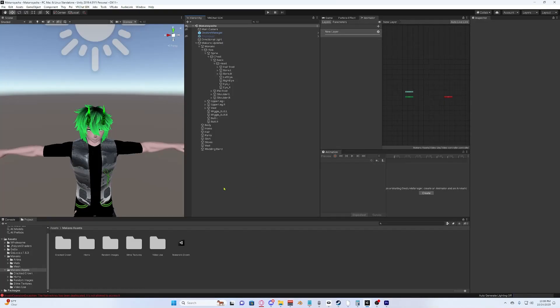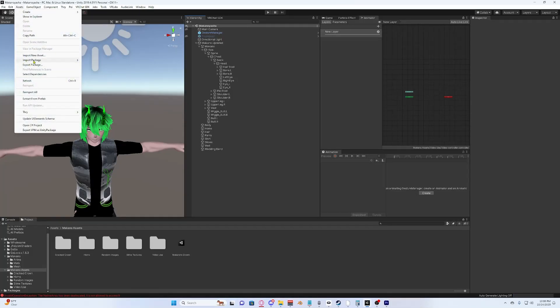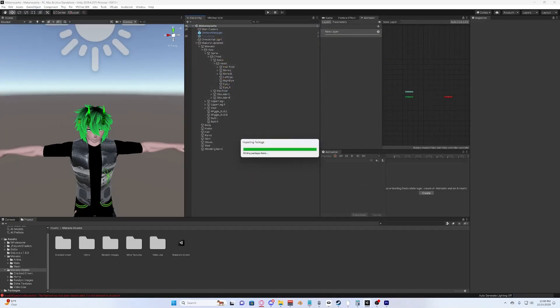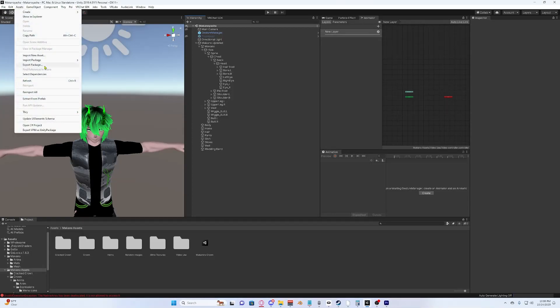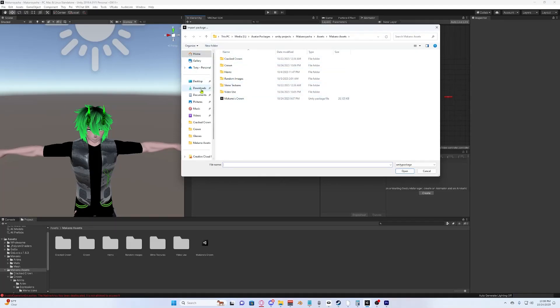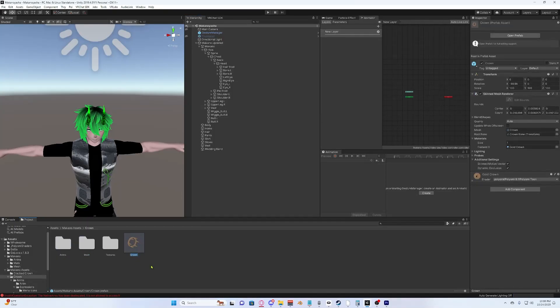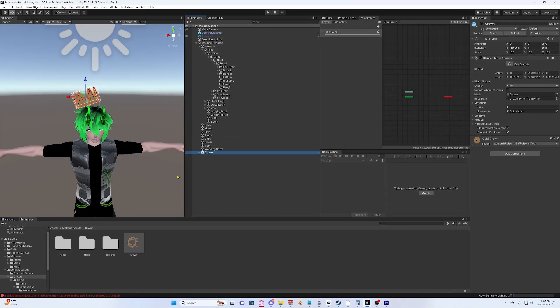Once you have those set up on your project, we can get started. To import the package, go to Assets > Import Package > Custom Package, then select the package and hit Import. If you're having difficulty finding it, click on Downloads and it'll be in there. Next, locate the folder which will be in Makano Assets, then Crown, and here's the prefab.